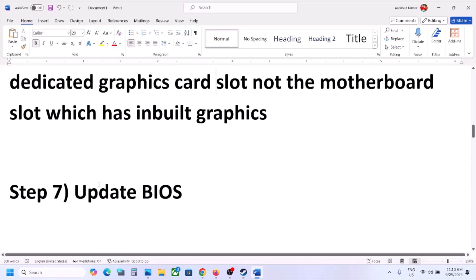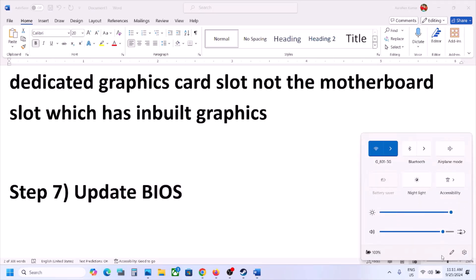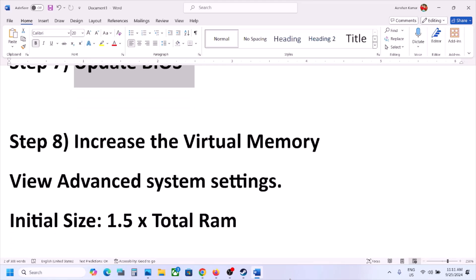The next step is to update the BIOS. Go to your system manufacturer's website — Dell, Lenovo, etc. — select your model number, go to the Drivers and Downloads page, find the BIOS update, download and install it. For laptops, make sure the battery is above 10% and the AC adapter is connected during the BIOS update. Do not unplug the power cable while updating. After the BIOS update, log in and launch the game.